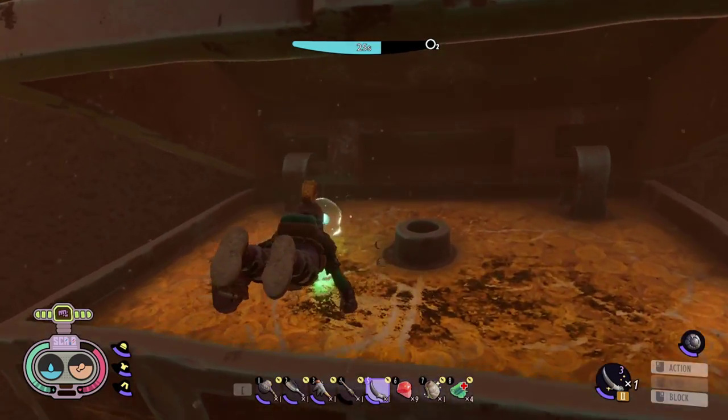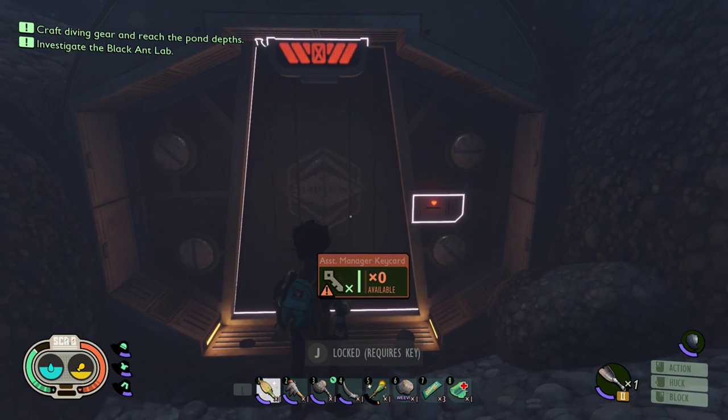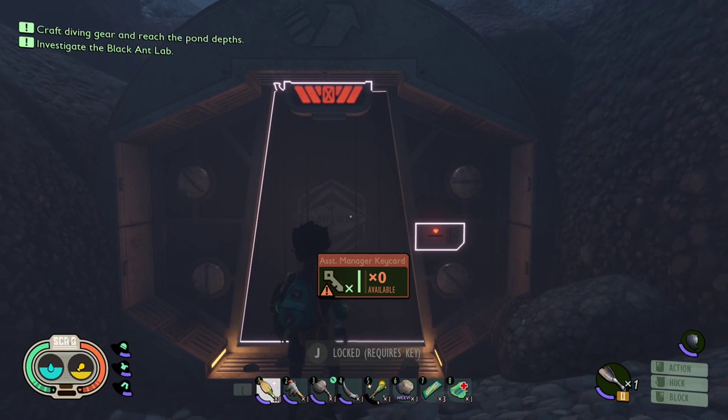A milk moat. As a side note, the only way to access this lab is with the assistant manager keycard, got by completing the black ant lab quest. But you don't need to access the lab to find the melted moat key.